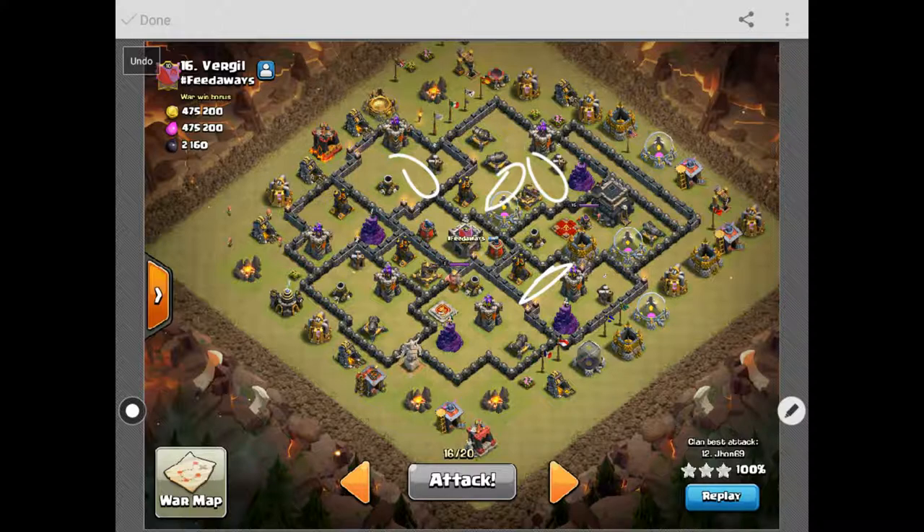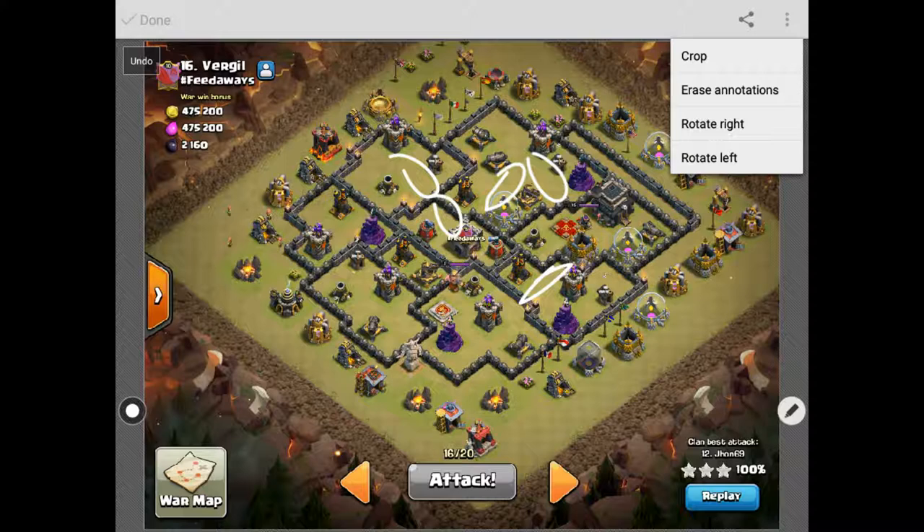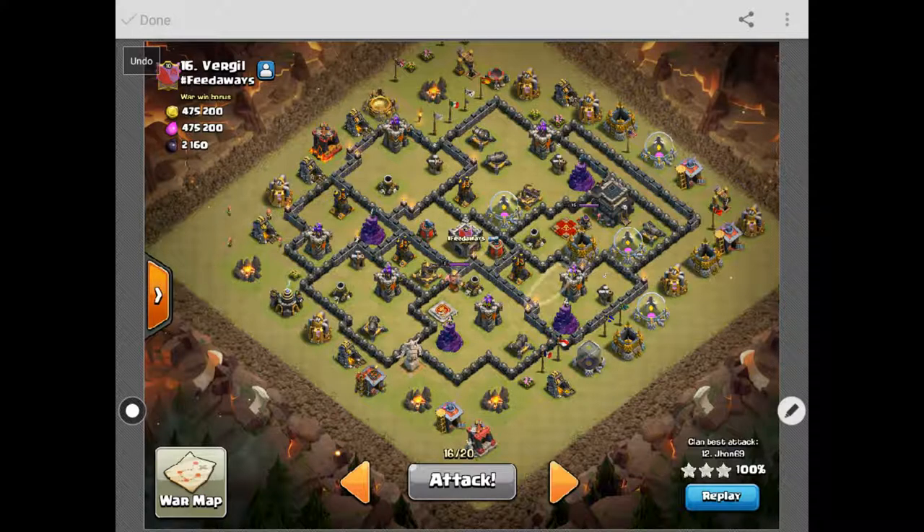Some spots don't really make sense because you can easily get rid of them with hogs. Same with the one up here — doesn't make sense either, so I get rid of that as well. Since this was a cleanup attack I actually knew where all the bombs were. They were actually right here and right here, so I knew I could get to those. Then bring the hogs in for this side of the base.